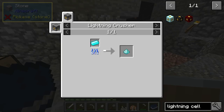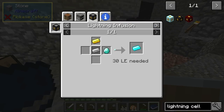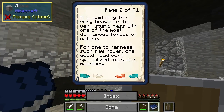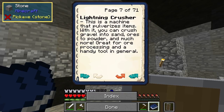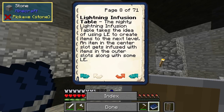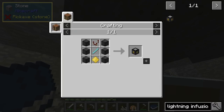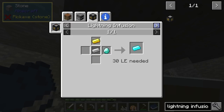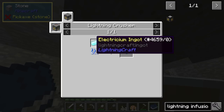This is the problem — I couldn't figure out how to get this component. How do you get this? This is where I got confused before. Lightning infusion — there's an infusion table, I should probably get that. There's also a thunder stone. That requires other stuff which I can't get without... how do you get this stuff? Electricium.